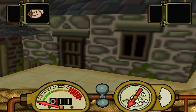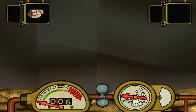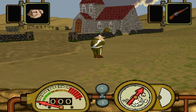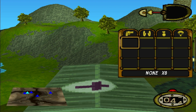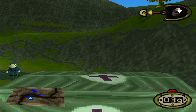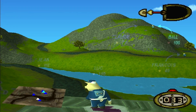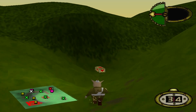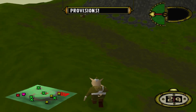Advanced medics can place up to three mash tents in the field. Once set up, the pig or pigs are free to leave the tent at any time, and any units ending their turn inside will be healed. With only 50 HP, the tent can be destroyed fairly easily, with any pigs inside taking about half the damage dealt to the tent. No pig can fire or attack once inside the tent.